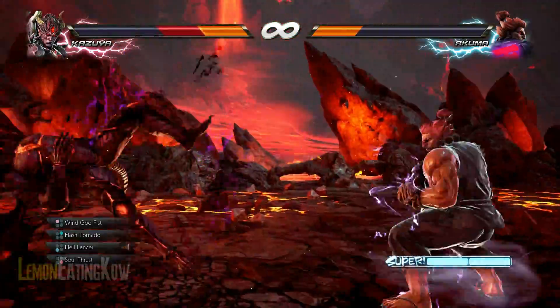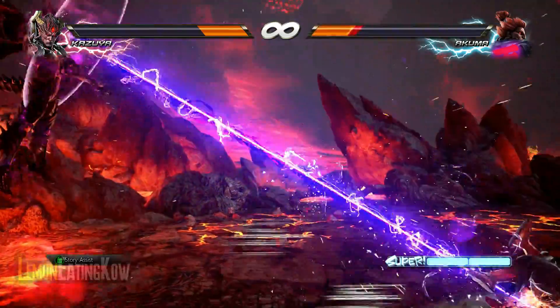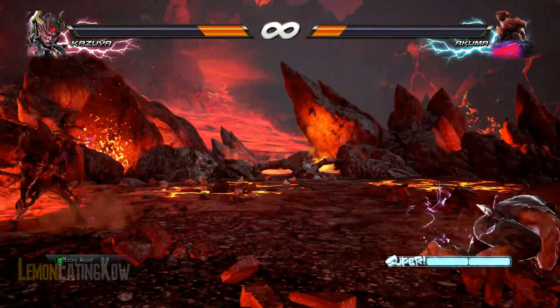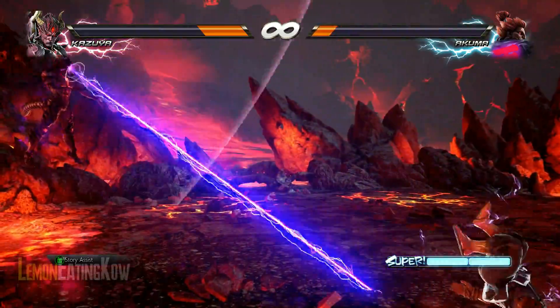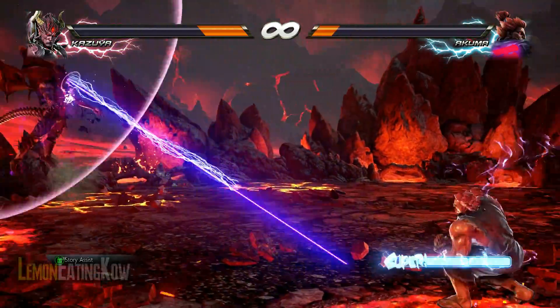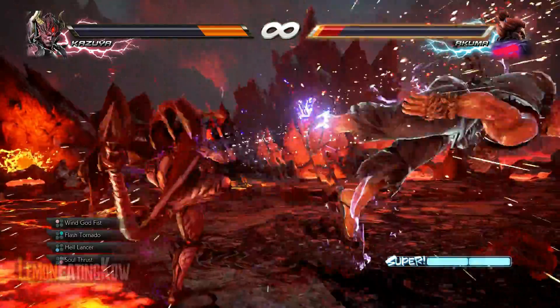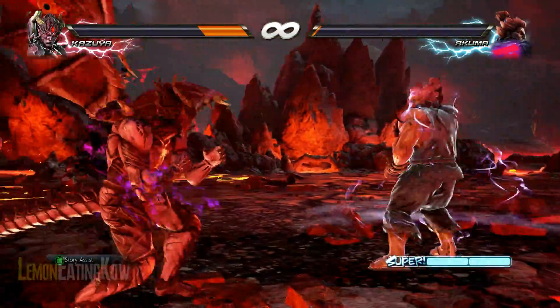I'll keep showing you the whole battle. A big thing to look out for is his unblockable stun attack — I'm not really sure what it's called — but as long as you can dodge that, you should be pretty good blocking the rest of his moves. Again, just establish as much distance as you can and then do that sidestep and laser.